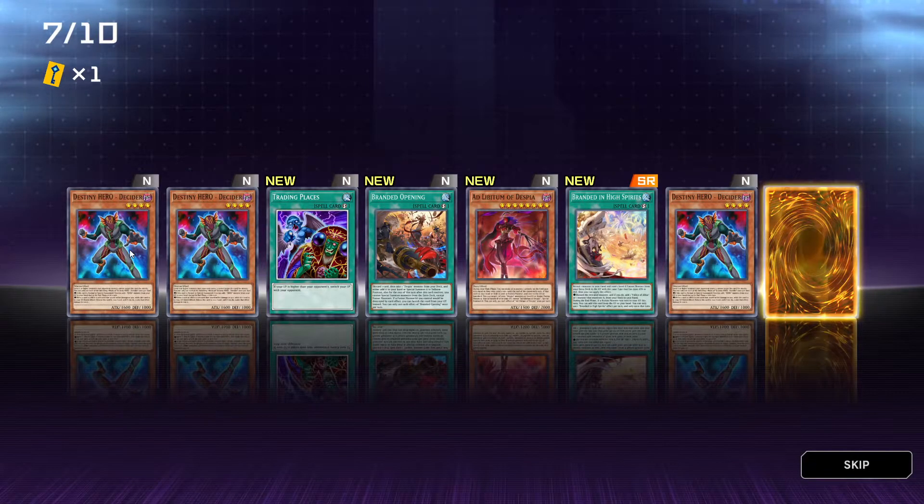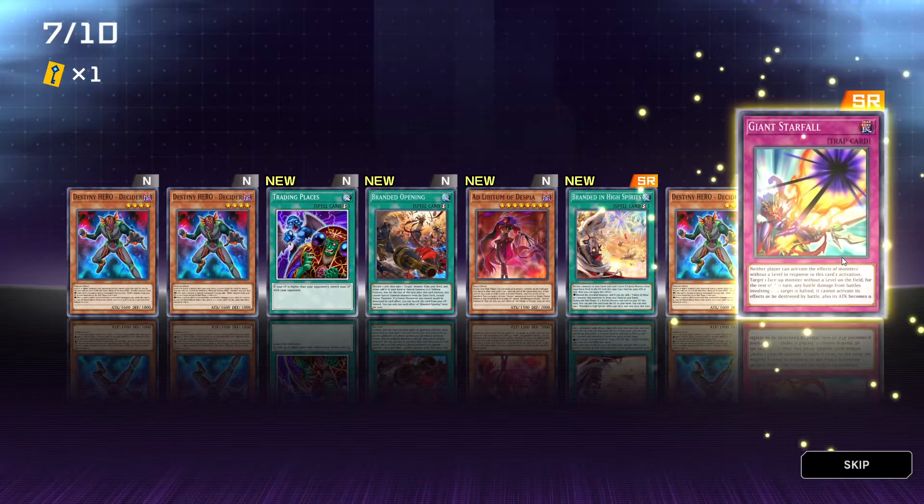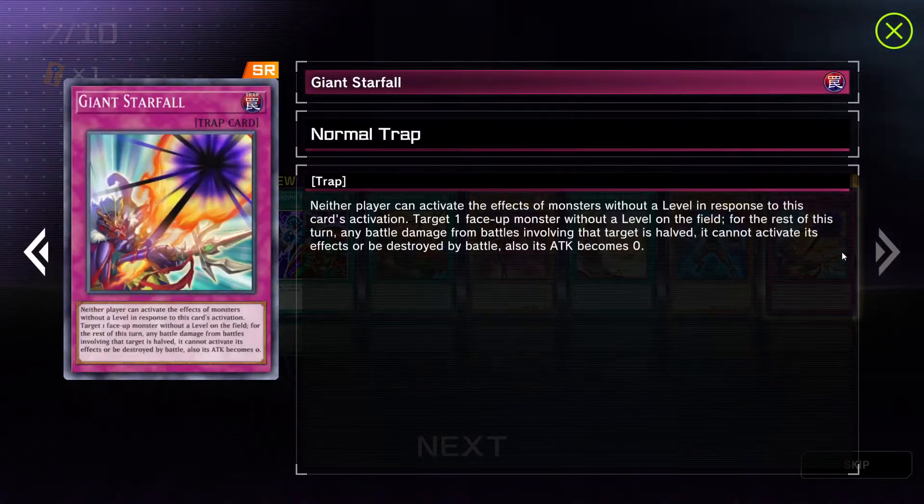So Destiny Hero Decider — another one. Three in the same pack, and now super rare I guess. Giant Starfall — normal trap. Why is the rare trap more important than the rare spell card? Super rare — the rarest you can get. Normal trap: neither player can activate the effects of monsters without a level in response to this card's activation. Target one face-up monster without a level on the field. For the rest of this turn, any battle damage from battles involving that target is halved, it cannot activate its effects or be destroyed by battle, and its attack becomes...